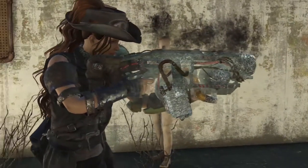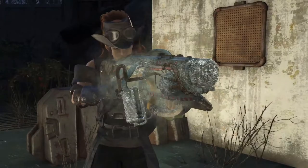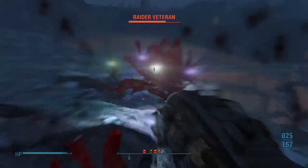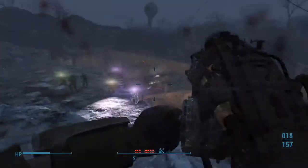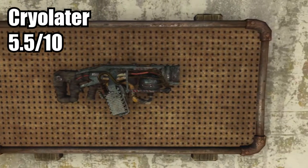Reload speed is decent. You can obtain it the legit way by going back to Vault 111 — you will find it in a storage locker that needs a master lockpicking skill for you to open. Your ammo cost for the Cryolator will be your cryo cells. By the time you get it, there's just better options. Final rating, I give the Cryolator a 5.5 — it's not much better than the minigun.